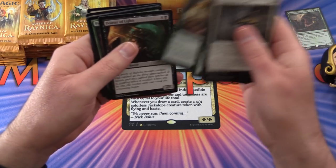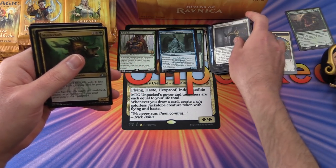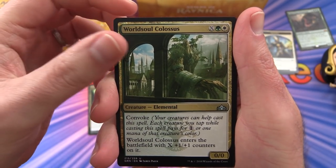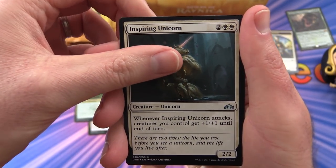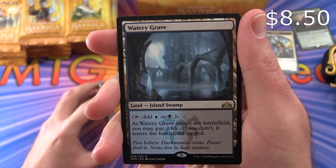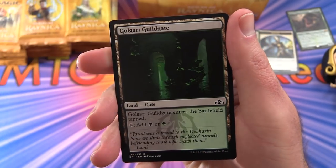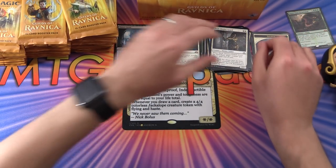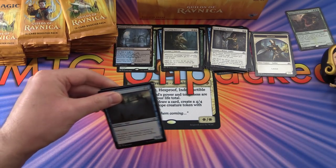What are people thinking of the set so far? Leave a note in the comments. Next up we have Molder Hulk, World Soul Colossus, Inspiring Unicorn — yes, the unicorns are back — and a Watery Grave shock land. As it enters the battlefield you may pay 2 life; if you don't, it enters tapped. Very nice. Also a Golgari Guildgate and a Soldier token.